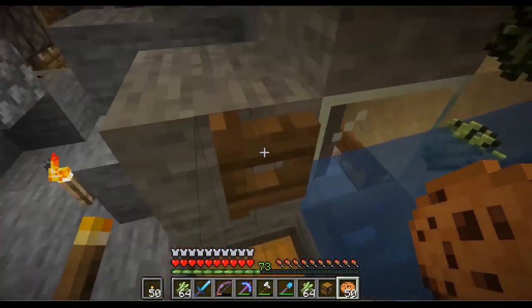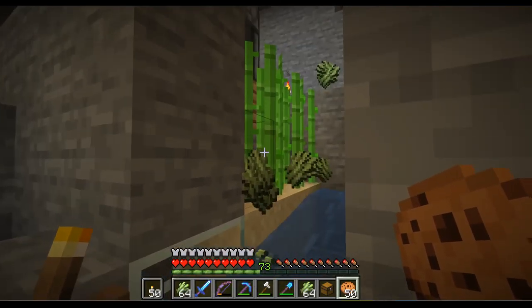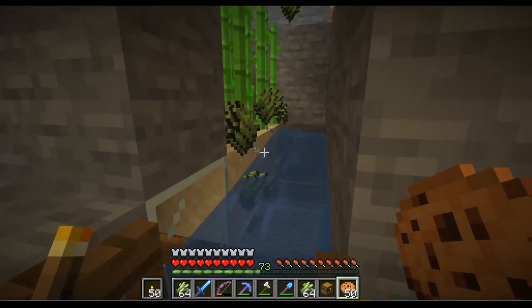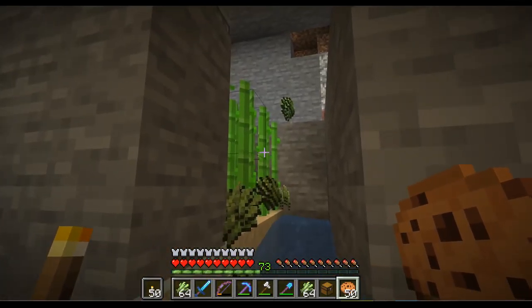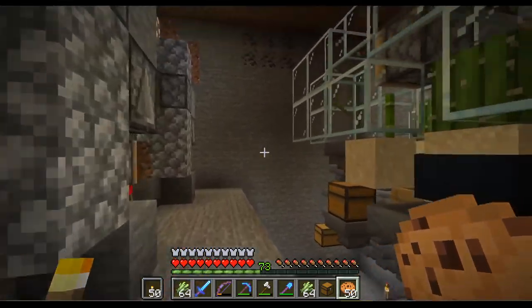The first one is a sugarcane farm that basically filled up this double chest, so we can stop it. This is a quantum sand design — I copied it from a tutorial by Eagle Eye. He mentioned it's not his original idea, but he did extensive work figuring out these kinds of farms.